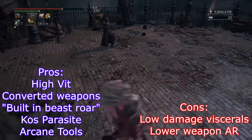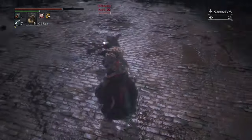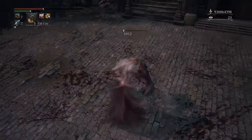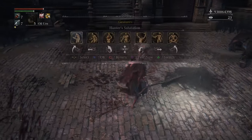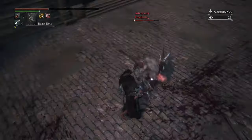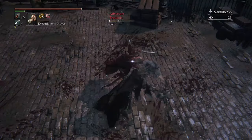The Kos Parasite is a wonderful addition to the arcane build, as it has great stagger and combo potential. However, the parasite is more stamina hungry than most weapons in Bloodborne. So here is a more optimized vit gouge arcane stat placement for those who are interested in parasite usage. Following this, I will show more alternate stat placements for arcane vit gouge.